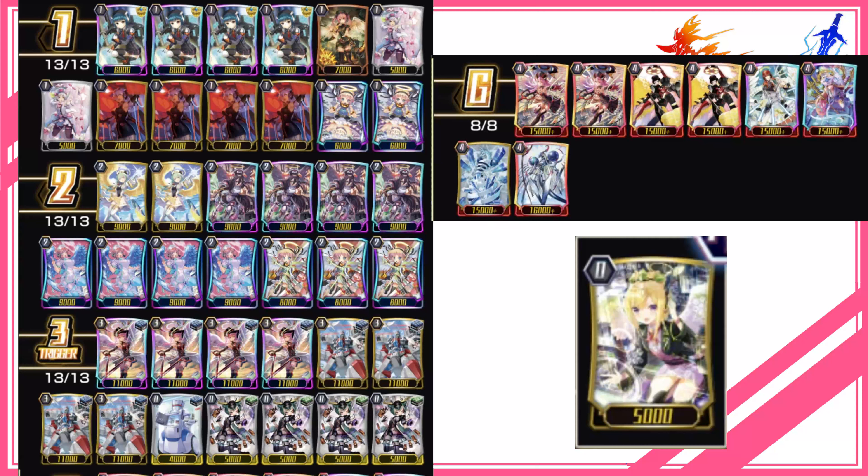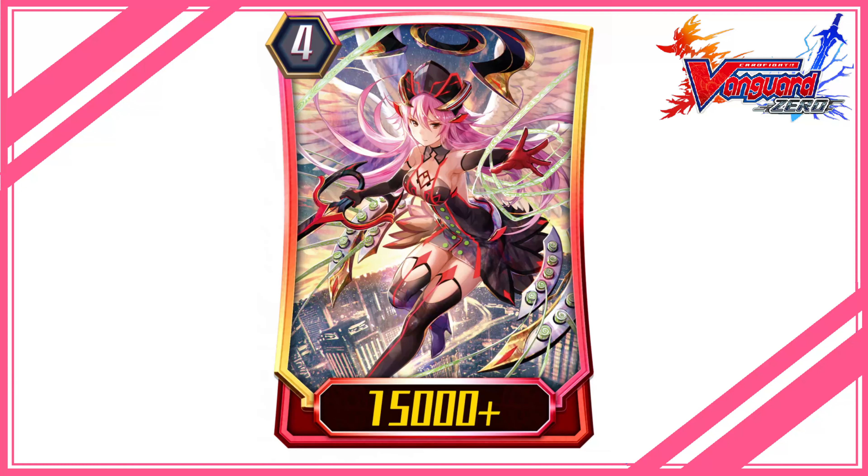Deck Recipe — Clan: Angel Feather. Deck Overview. Main card of this deck: Black Serpa, Gavrail. Main aspect of this deck: this deck mainly focuses on using the rescue ability of the units to heal and deal damage — rescue X, heal X, and deal X damage to yourself.